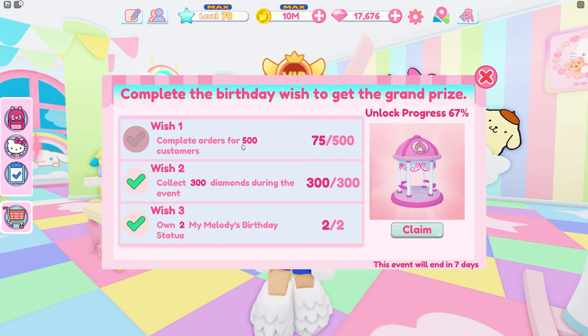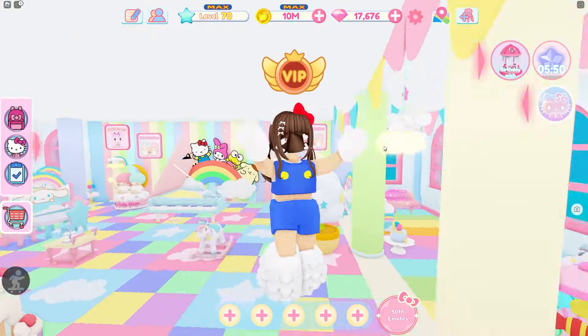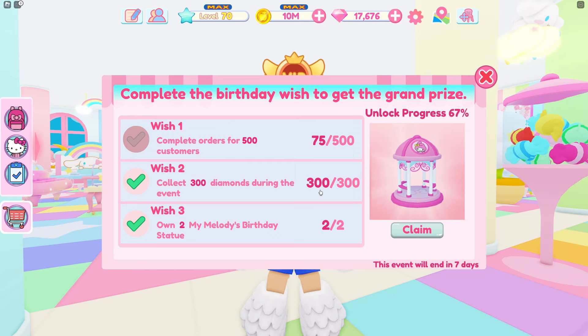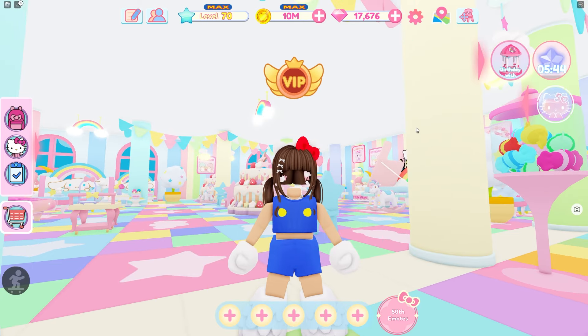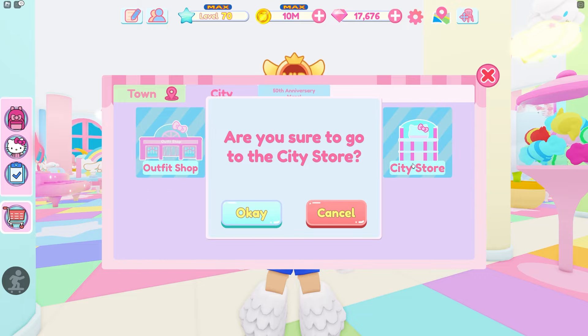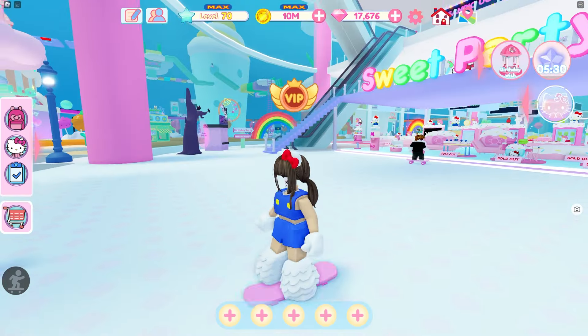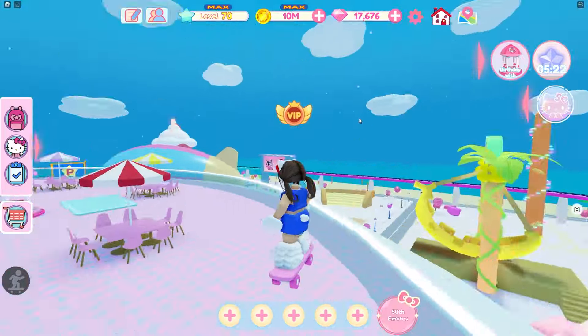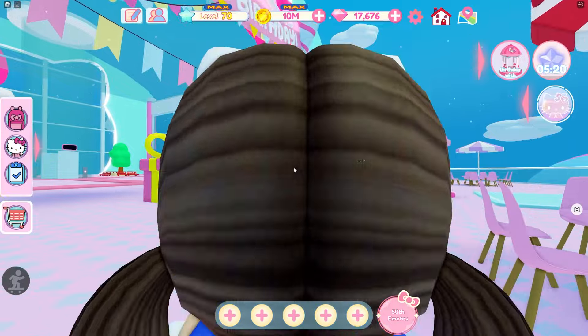All I have to do is get some more customers in my cafe. Let's head to the city and I'll show you her birthday items, the statue you have to buy to check off that third task, and where her birthday code location is. I'm going to teleport straight to the city store. Once you're there, go up to the third floor — this is where her birthday event is.